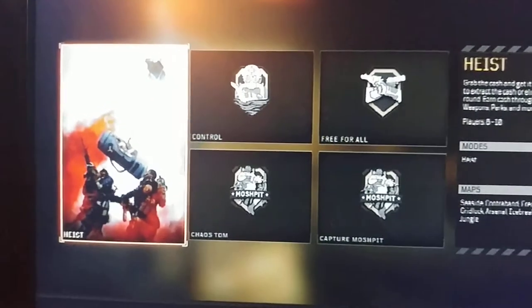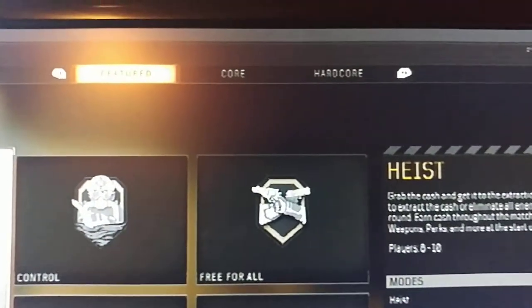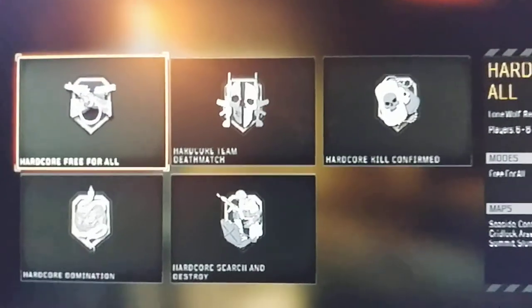And then you'll get this screen, and you've got the different tabs up there — featured, core, hardcore — you've got those options.